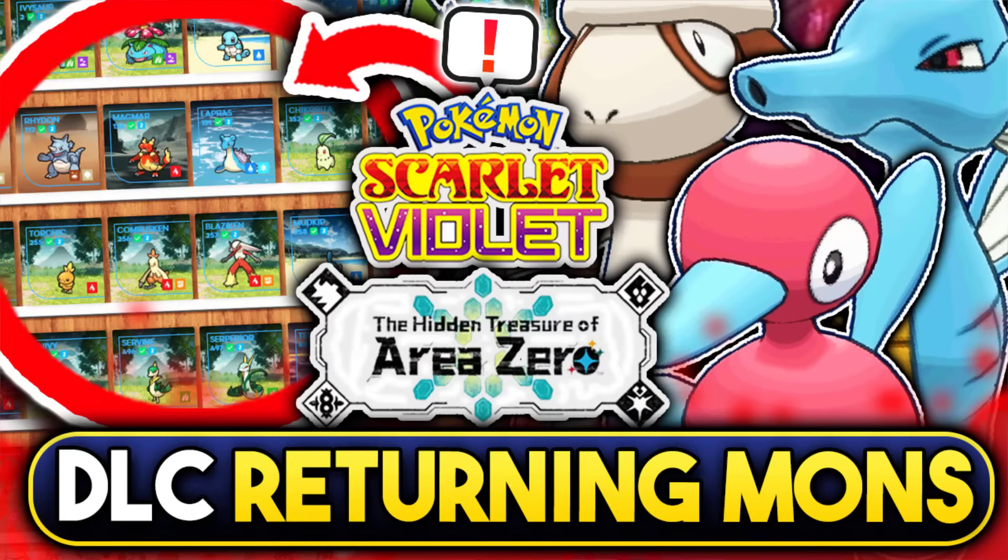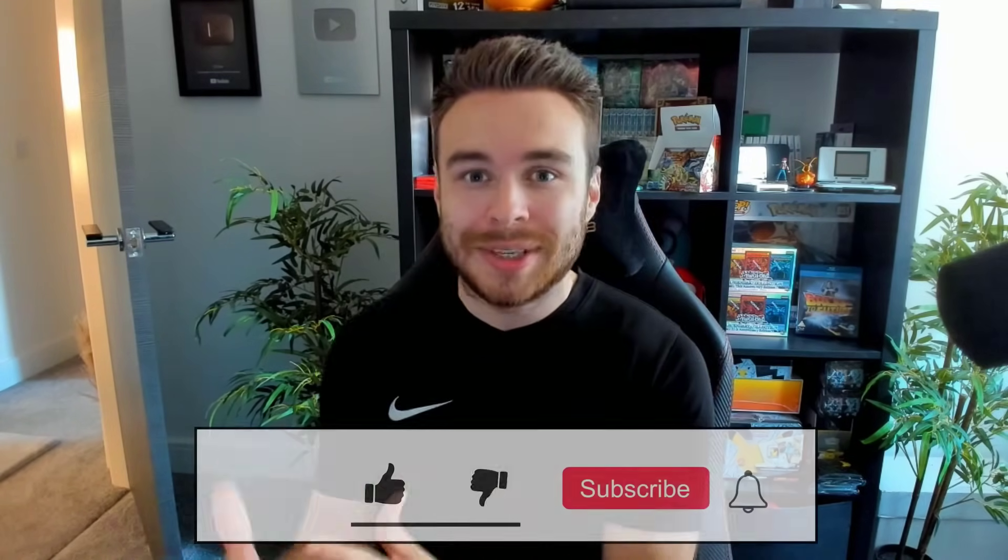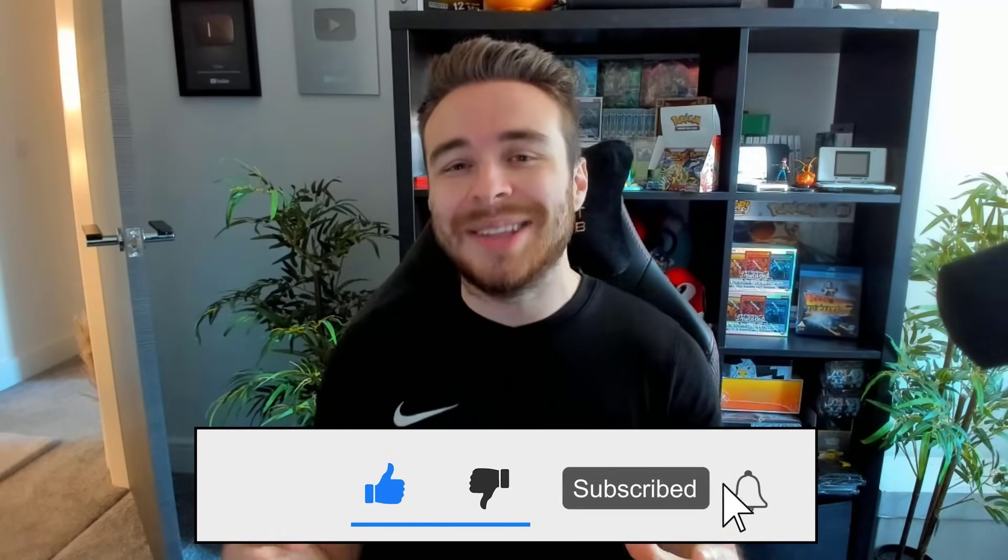HDV here and welcome to a brand new video. Today we've got some massive DLC datamines to take a look at for the Indigo Disc. Basically the whole Pokédex has now been leaked for the second expansion of the Hidden Treasure of Area 0 DLC. We're going to be getting into all of that today and then a few other things for the Teal Mask that you probably missed as well. Plenty of things to get into today. So if you're excited, make sure to drop a like down below. Let's try and hit 500 likes — it really helps out. Leave a comment with your thoughts, subscribe if you're brand new for daily Pokémon content, ring the notification bell. With all of that out of the way, let's get into the video.